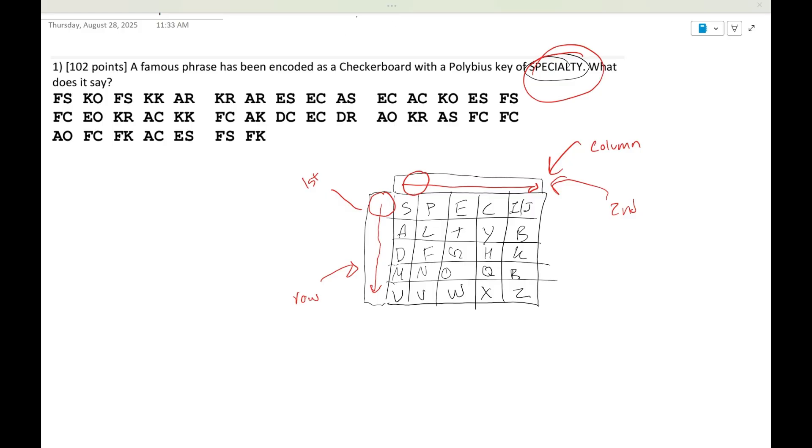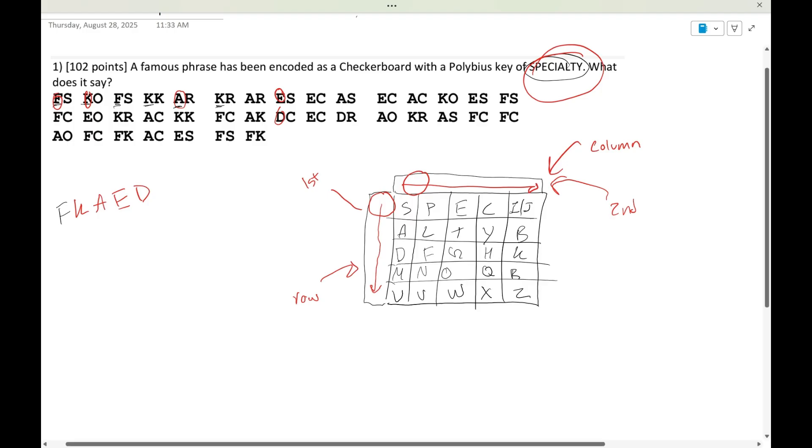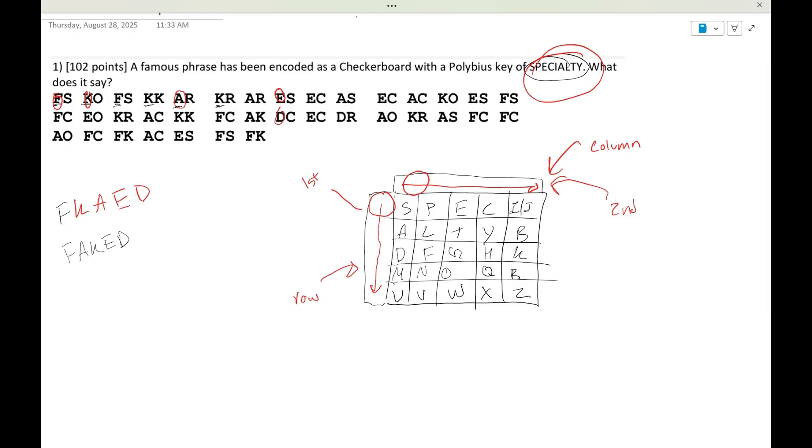The first thing we need to do is find the row letters. We look at each first letter in the key pairs and find the unique ones. So we see we have an F, then K, then A, then E, and then D. There are always going to be five unique row letters. It's like an anagram — you just have to figure out what word is made from those letters. Here it's pretty obvious: it's going to be 'faked.'